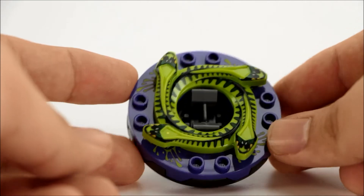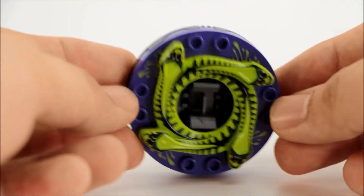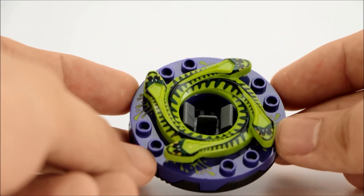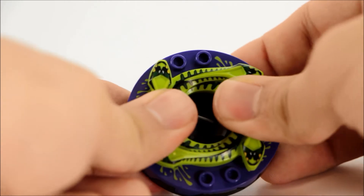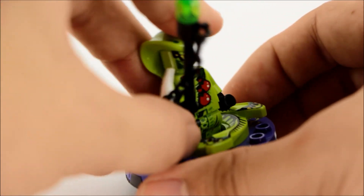Moving on to the spinner and crown — this is probably my favorite combination of colors here. The purple and green looks really cool with the gunmetal gray on the bottom. Just overall, a really cool combination of this crown as well as the purple spinner underneath. He sits right in there with this really awesome weapon, and away he goes.